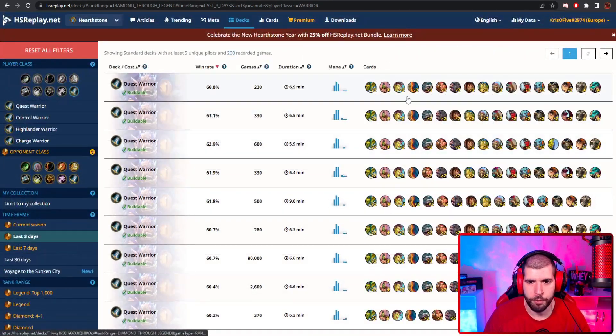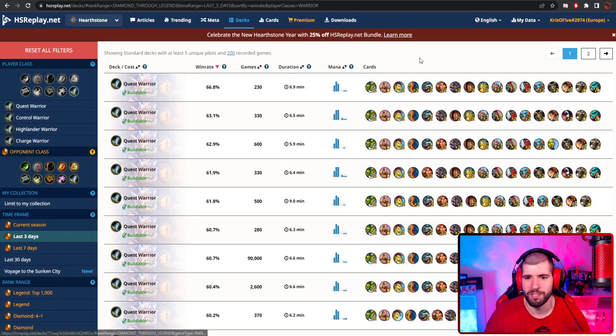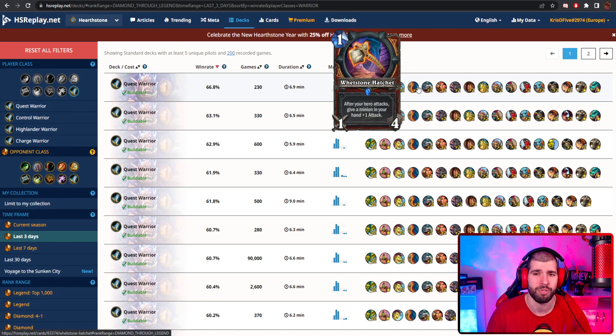Some lists opt for two weapons instead of one, which I feel is kind of a bait. I get it, it's not cool not to draw a card from your first quest step, but in the end of the day, it's not the end of the world if you don't either. So adding in a second weapon in the deck just so you can have something to draw, I don't know, it feels like a bait to me.